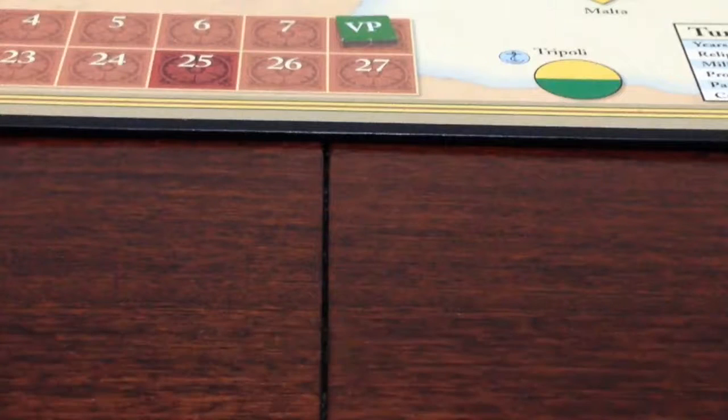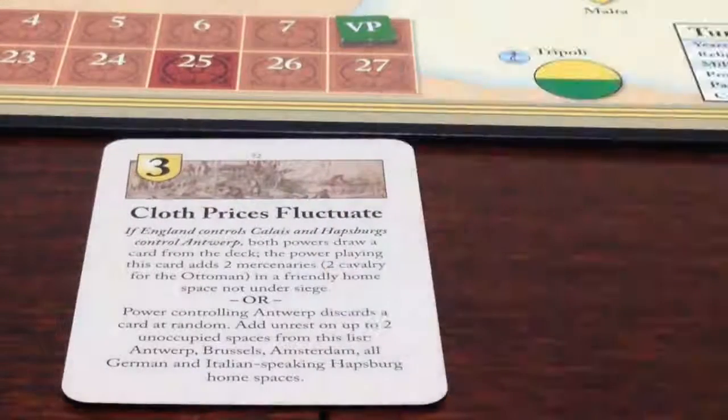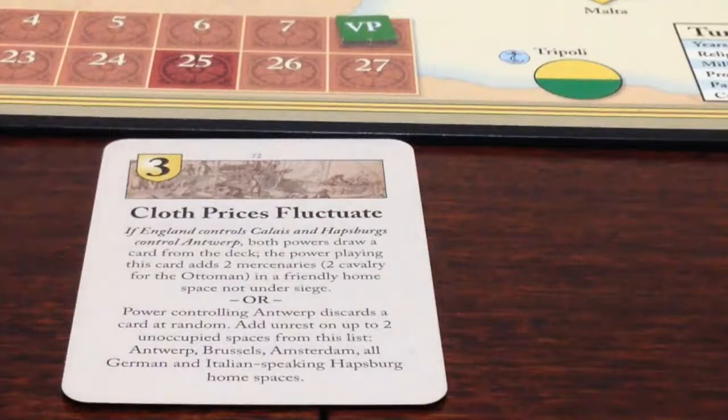We now enter the card draw phase. Here I Stand is a card-driven game, and there are several different cards that you get dealt each turn. Cards can be used in two different ways. First, the number on the shield reflects how many command points — or operation points — you can use for that particular impulse or mini-turn. So if you play a card for three command points, you can do something that costs three command points, or something costing two and something costing one. The alternative is that you play the card for the event — there are a whole bunch of different things that events can do; some benefit specific powers, some can benefit all powers.